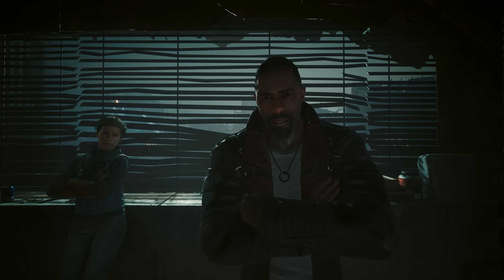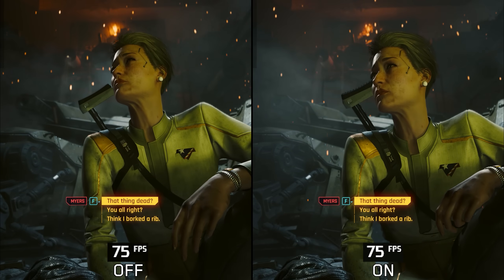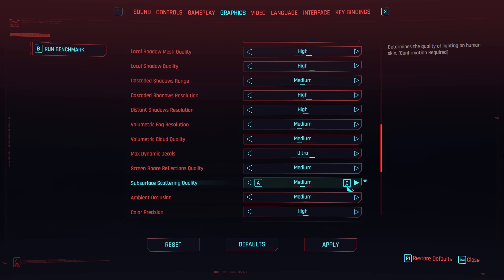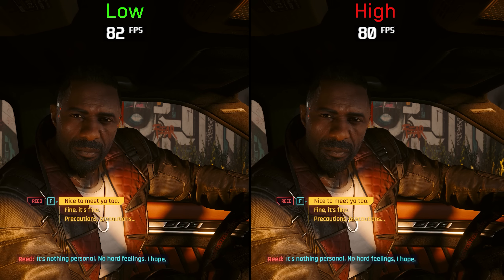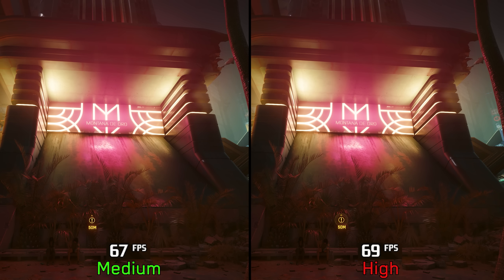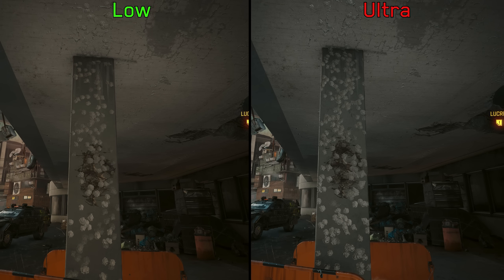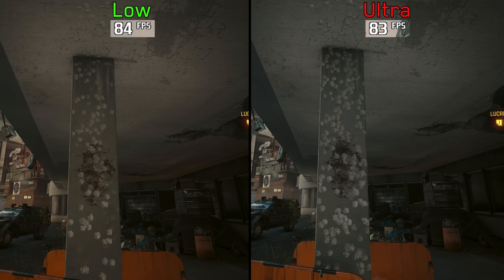Now let's look at settings that still don't have any significant impact on both visuals and performance. Improved facial lighting geometry and subsurface scattering quality — which should enhance lighting on surfaces like character skin — both show no substantial visual or performance difference between their options. Color precision doesn't impact visuals but using High costs around 2%, so Medium is the best option. Max dynamic decals is rarely noticeable during normal gameplay, and both Low and Ultra have similar performance, so keep this at Ultra.